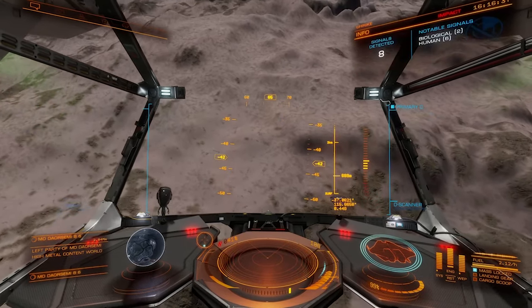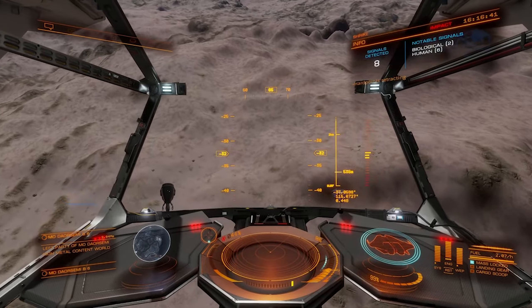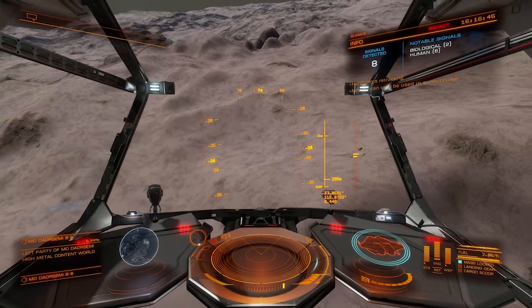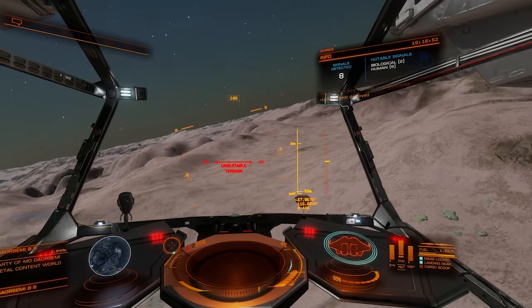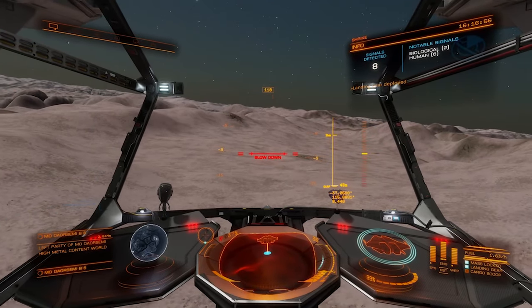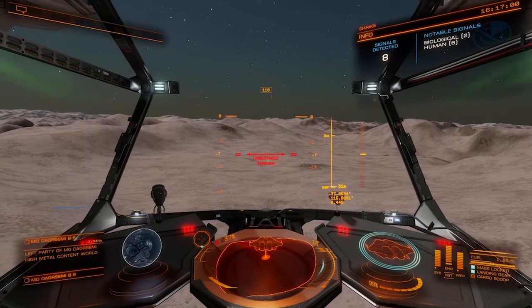The module can only be used in supercruise, so I'm going to stow my weapons. We may have gotten super lucky — those are not normal rocks. Looks like we can land right over here if the game wants to cooperate with us. I've noticed that finding a good spot to land can be a little more of a pain than it used to be.